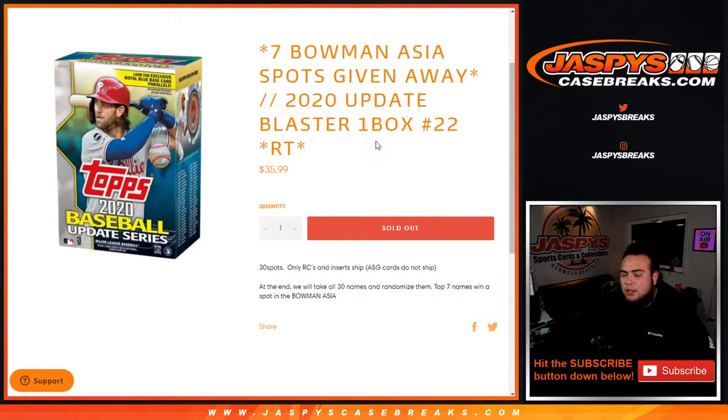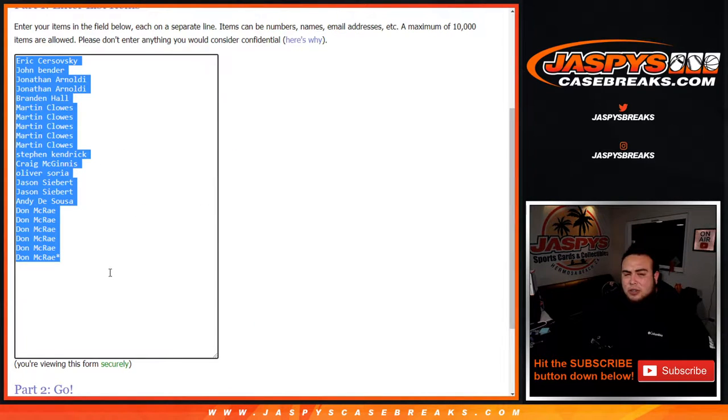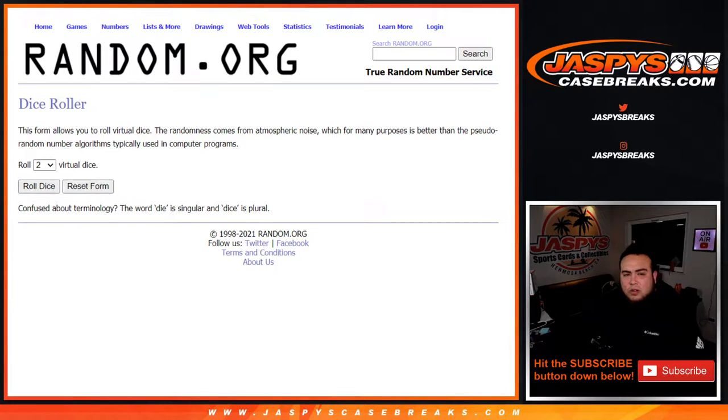We only sold 22 spots, normally it's 30. So what we're gonna do is roll the dice, randomize the original 22 customer names that bought in, give away eight spots — the top eight get an extra spot. Then we'll paste it in here, randomize customer names and teams, do the break, and then use this list here and randomize customer names and teams as well. Good luck everybody, let's do the break first.